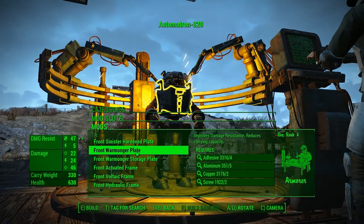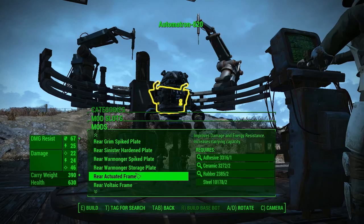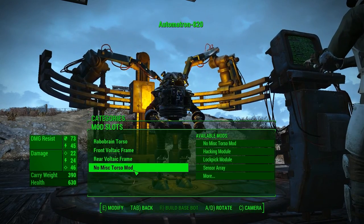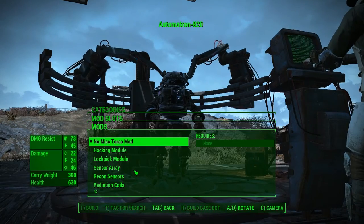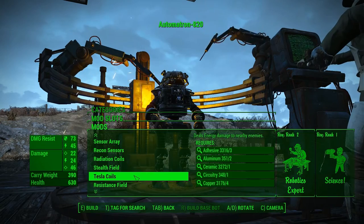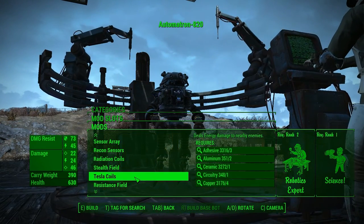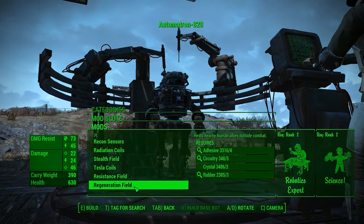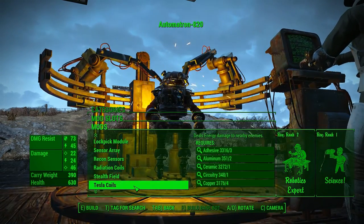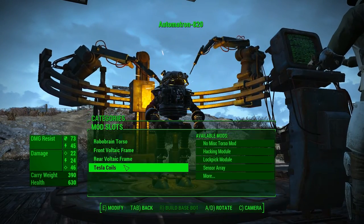Front armor we're gonna go voltaic, rear armor voltaic. Now I know this is costing me stuff I've been building up here. Tesla coils — if it gets in close, the nearby energy resistance field — you know the resistance field wouldn't be a bad thing, but we're gonna go tesla coils. I love making these things just so electro.